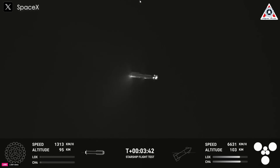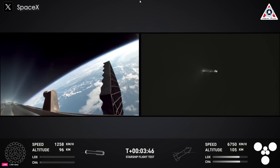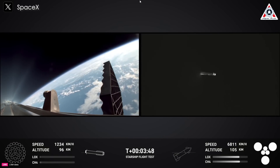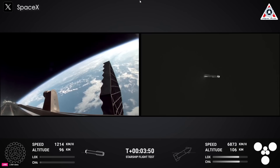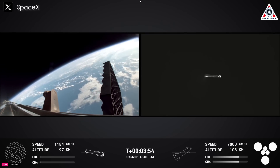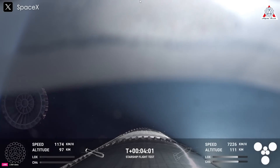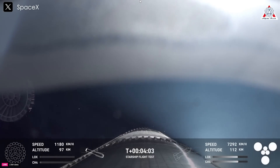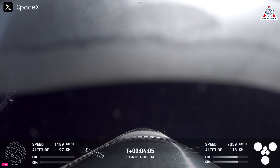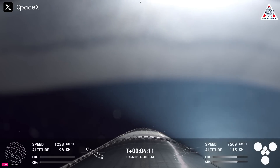We've had shutdown of that boost back burn. Up next will be hot stage jettison. The view from the booster on the left-hand side of your screen, and tracking cam on the right. We'll see those grid fins. We can also see that the hot stage has been jettisoned — visual confirmation of that on your screen, which is great. Starship is following a nominal trajectory.